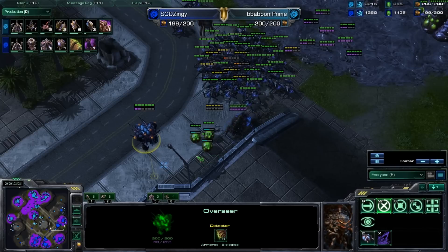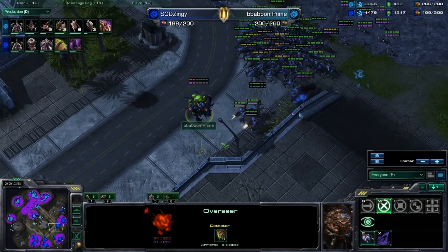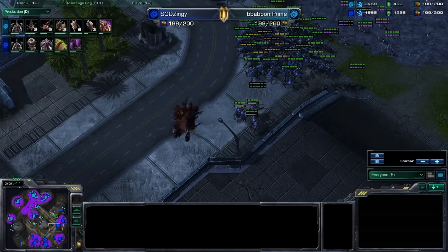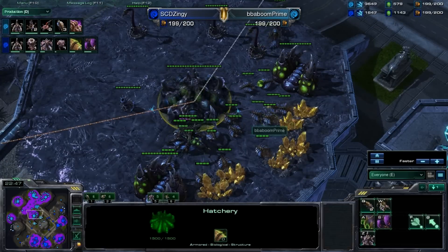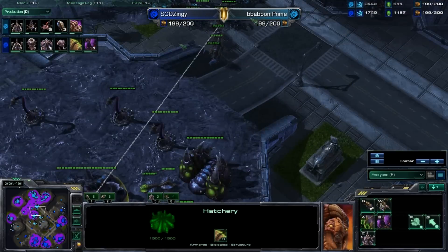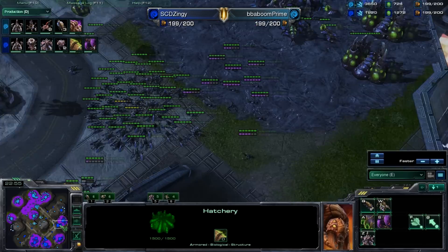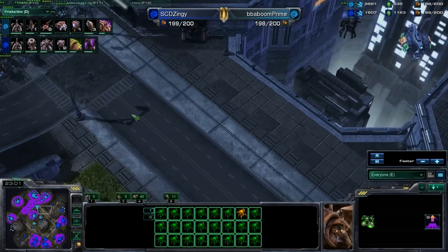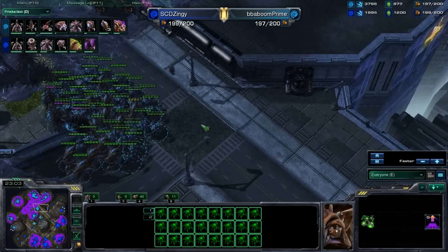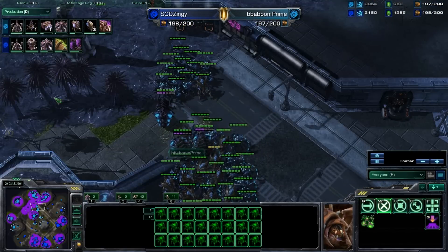There is an overseer here that's going to be detecting this army. A couple of infested Terrans are being barfed out to take care of that overseer — and if you saw this, he'd want to move it away as fast as he could. But he does just fungal to hold it in place anyway, and it blows up in a nice cloud of blood. The gold is still operational here for Baboom, and both of them are maxed right now. It's just going to come down to this infestor work. I'm glad that neither of the battles have really decided the game thus far, because losing a game just to repeated fungal growths can be really annoying as any race.